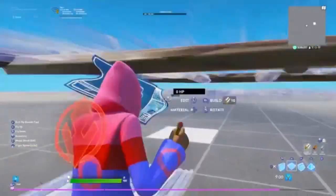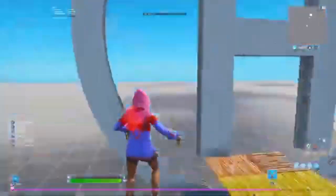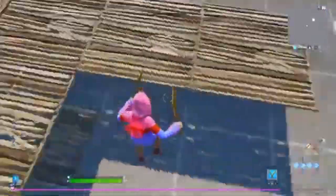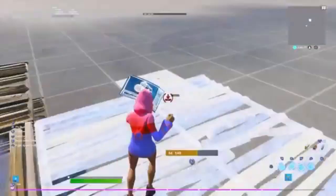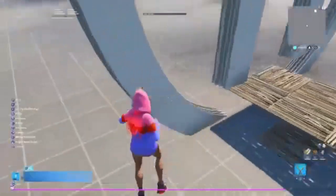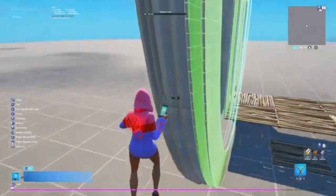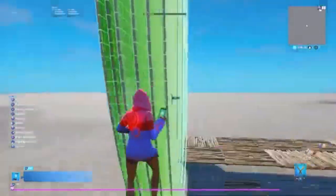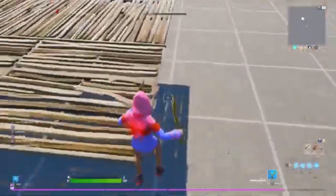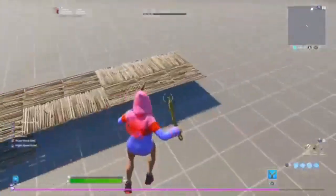So basically imagine this is your map right here. Under this box, under this age logo, you're going to build your map. Whatever map you guys want, you guys can make it — I have a lot of tutorials on 1v1 maps if you want those. Basically you can make any map under this. The only other thing we need to do is extend the ages depending on how long your map is.